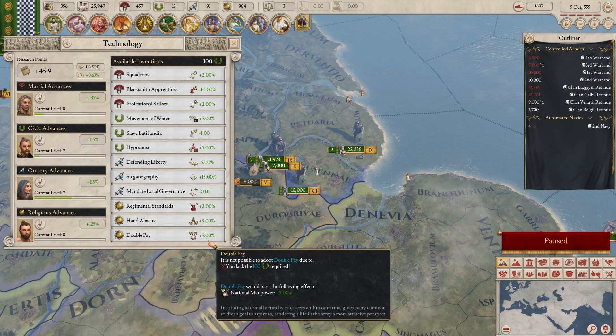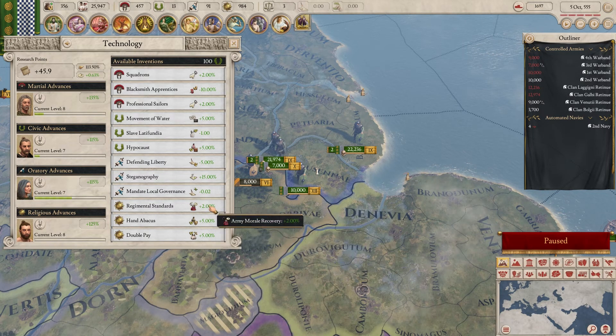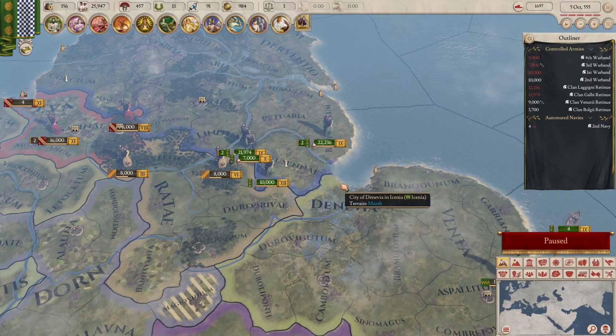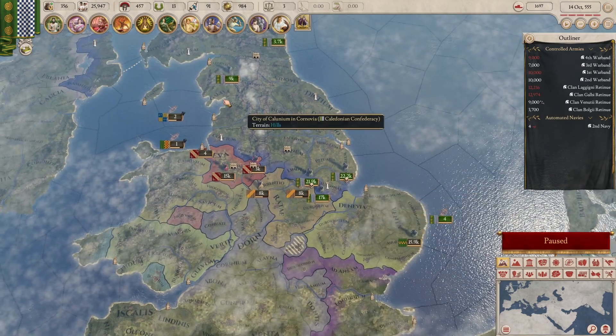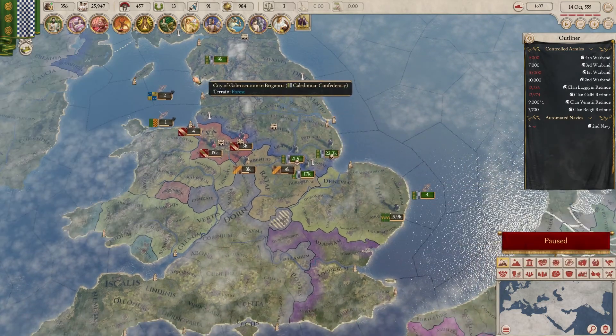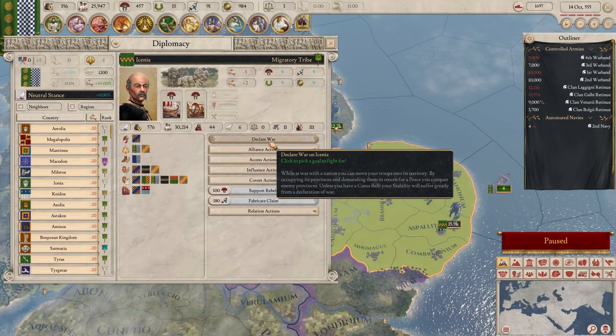We got some new technology here: national manpower, national freedom and happiness, and army morale recovery. I think I'm ready for the war. This is a reasonable set — we have another 9,000 coming in to back us up. Declare war.